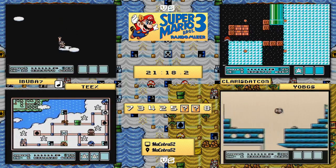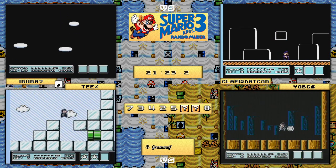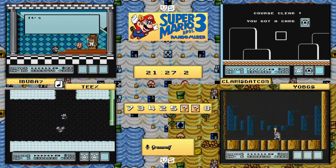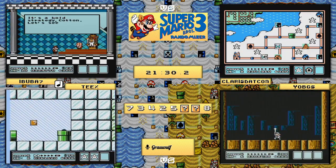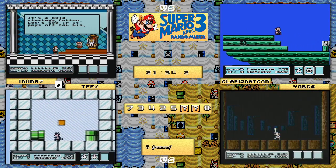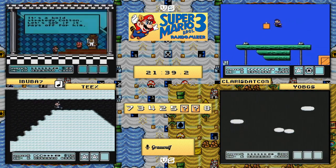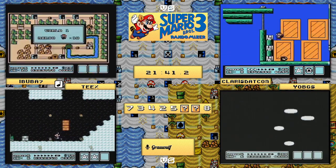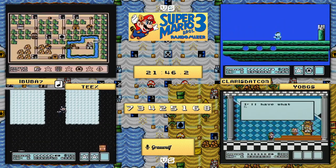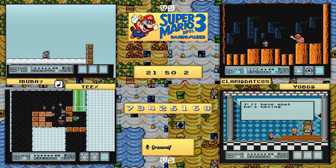Yo_bgs is just doing his best to get through here, and he will - finishing up the world 3 airship, single-shot Morton, no big deal. Teeks is currently finding his level, will have to get a wing but does not opt to use the clip, going the old-fashioned route. claris.com is doing his best to catch up - he's about a half an airship away from ibuba right now, roughly a 45-second difference between these two.